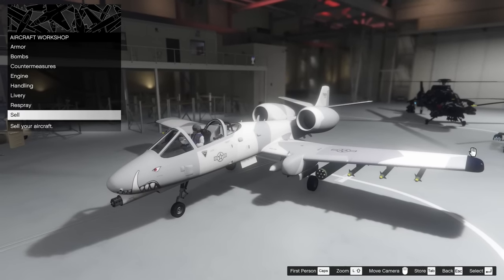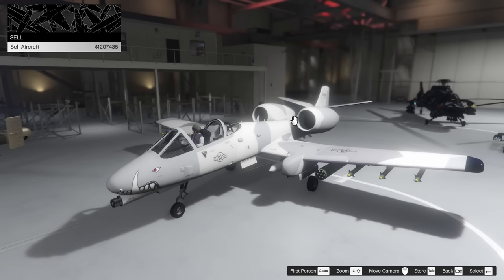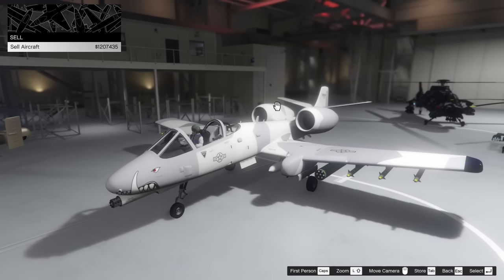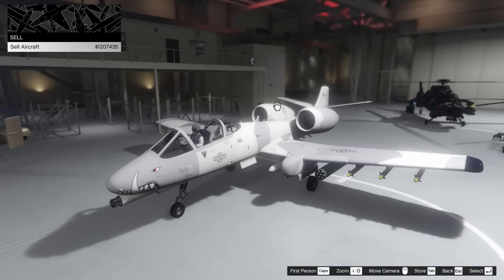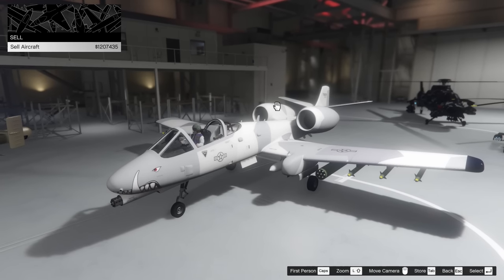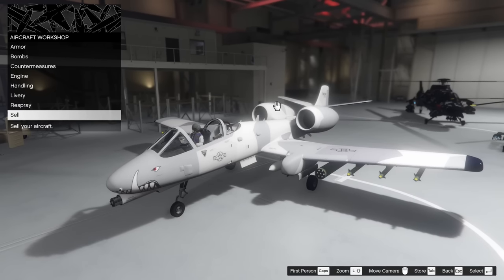So here we are inside the Warthog — we've got it fully customized. In case you guys are wondering how much it sells for after you buy it and upgrade it, it goes for $1,207,000. So you're going to lose a lot of money if you buy it — you're going to lose a million dollars, and actually more than that because of upgrades. So if you're going to buy it, be sure of buying it, that's all I'm going to say.